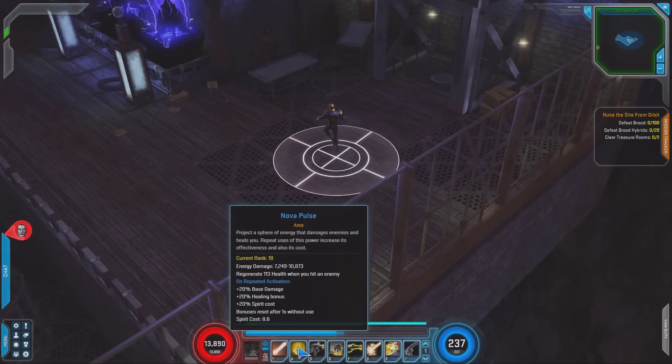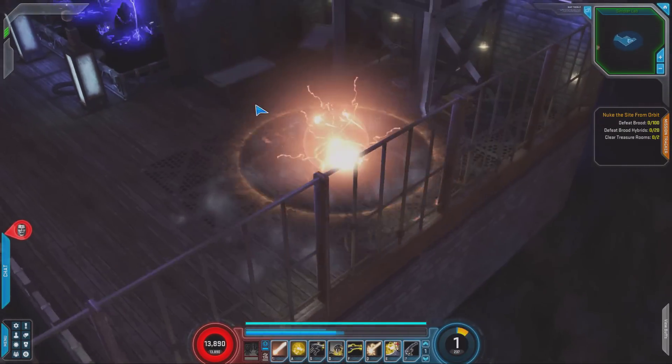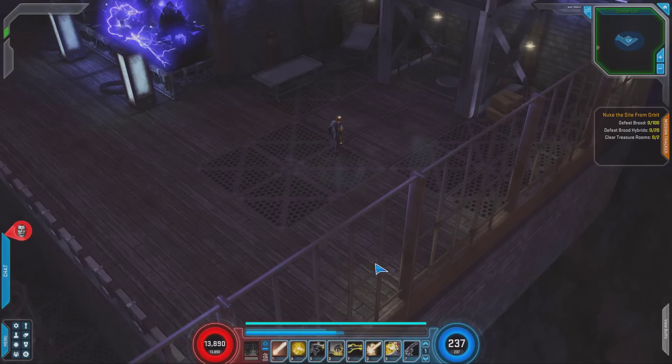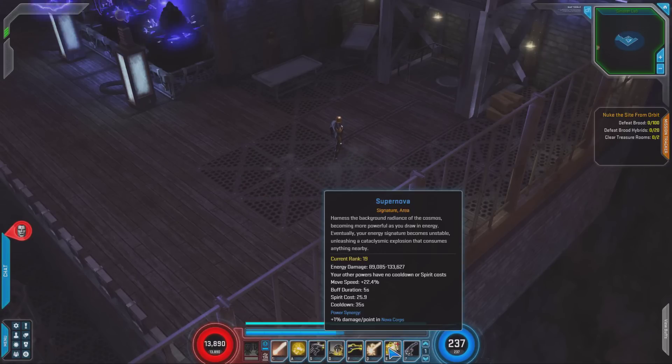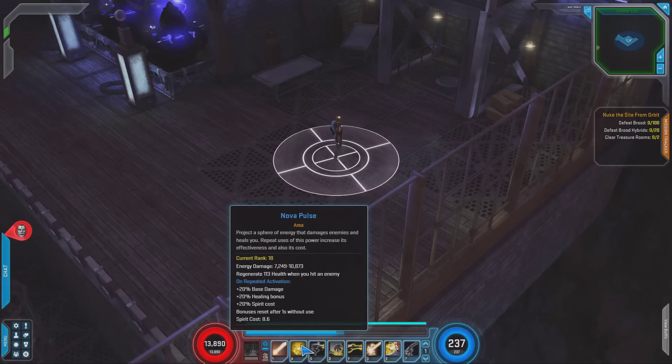I've gone ahead with his Nova Pulse, which is a move you can hold down and it will keep using Spirit. It does energy damage to everything around him and regenerates HP when you hit an enemy. When you keep casting it, not only does it cost more Spirit, but it also does more damage and more healing. It's really nice to use right after you hit a Supernova — your signature power — because you can just hold this button down and do massive amounts of damage.